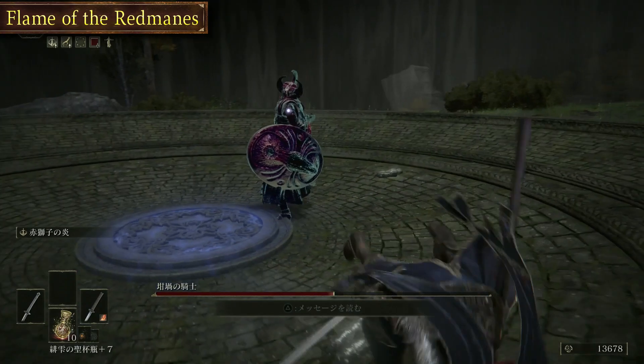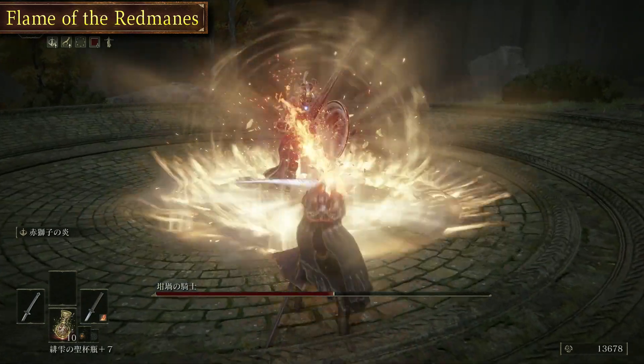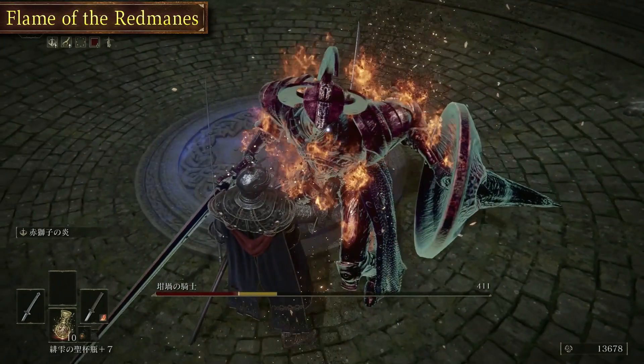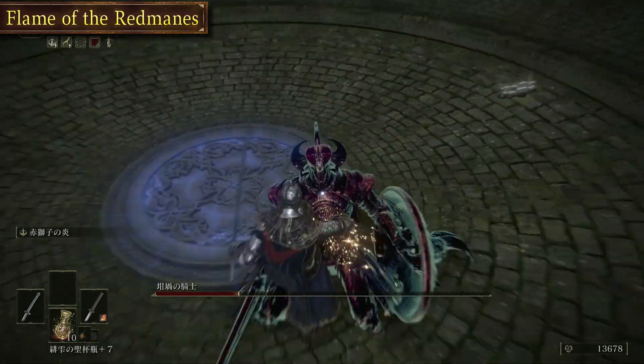Flame of the Red Mage is an extremely powerful Ash of War that can even break the poise of some bosses in just a few hits. This Ash of War is best paired with a weapon that has a high critical hit multiplier.